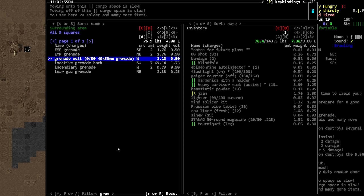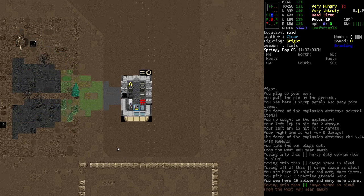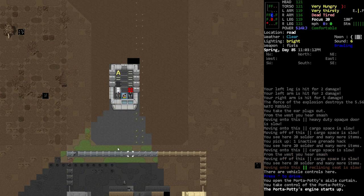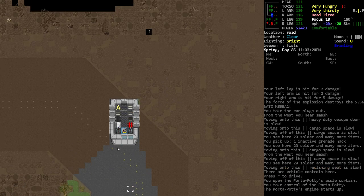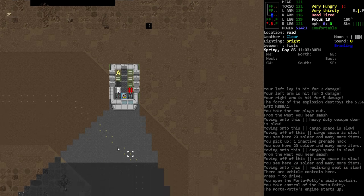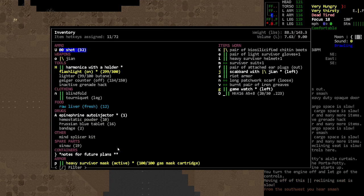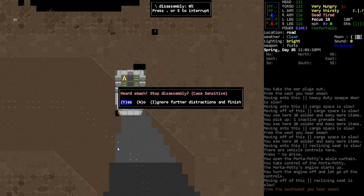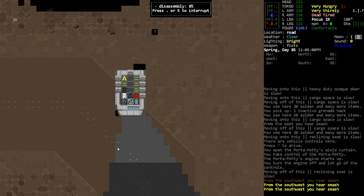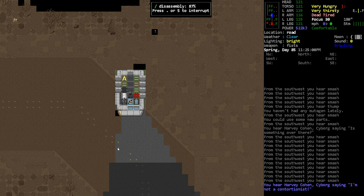There's a grenade hack — we could try one of those or we could disassemble it. The fungaloids have kind of invaded around here, which is super annoying. I'm just gonna back the car up so we're further away from the reality bubble. I know it's totally gamey but we gotta do it so the fungaloids don't take over that entire area. Grenade hack — yeah. I'm hearing smashing, so they are kind of coming up towards us.